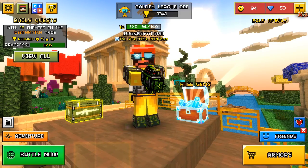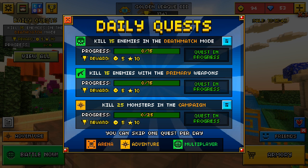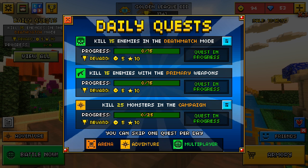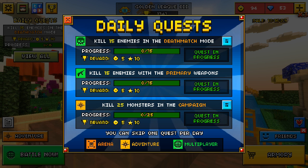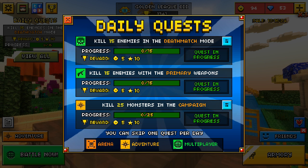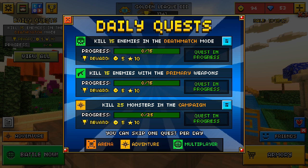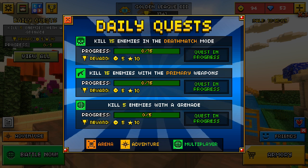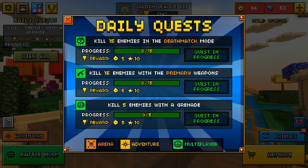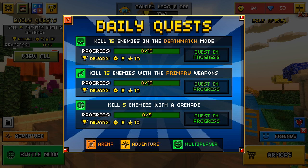The third way is to do your daily quests. There are always three daily quests and you always get fifteen gems per day if you do all of these quests. As you can see: kill fifteen enemies in deathmatch mode, kill fifteen enemies with primary weapons, and kill twenty-five monsters in campaign. But you don't necessarily have to do all of these quests — you can skip one. Each quest gives five coins and ten XP, so in total that's fifteen coins and thirty XP.